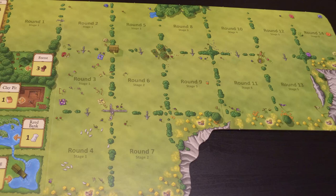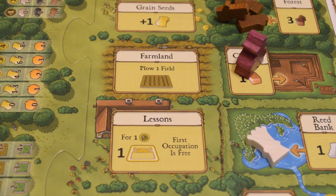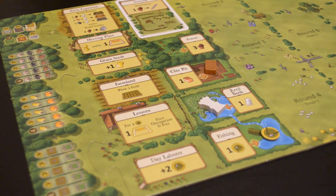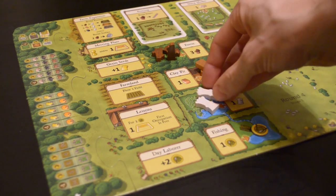The game is played in 14 rounds, divided into 6 stages. At the end of each stage is a harvest, indicated by the cornucopia symbol. During each round, players will take turns placing their workers on action spaces and taking those actions. After all the workers have been placed, the round is over. Each player takes back all of their workers, you'll flip over the next action card, replace all the resources on accumulation spaces, and the next round begins.